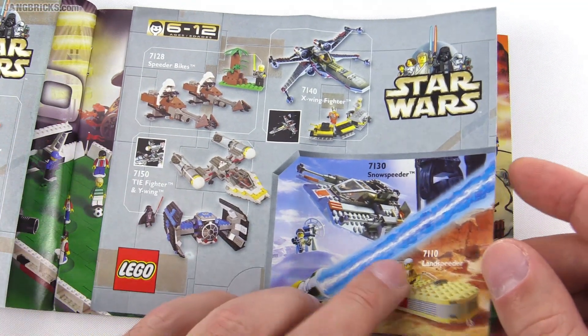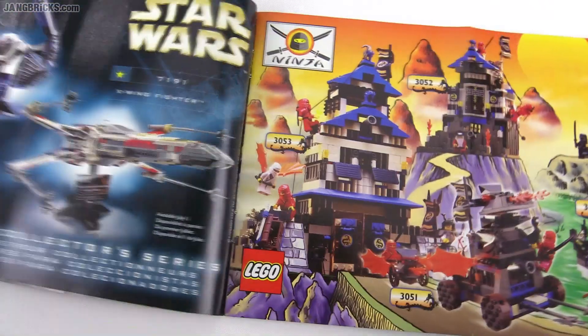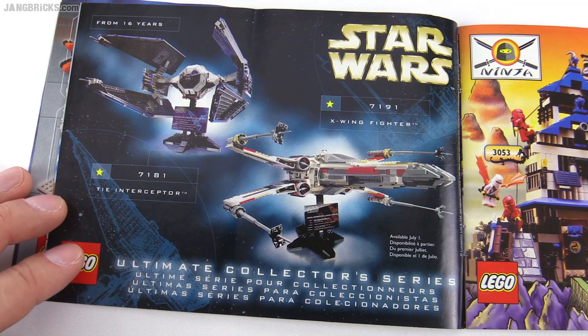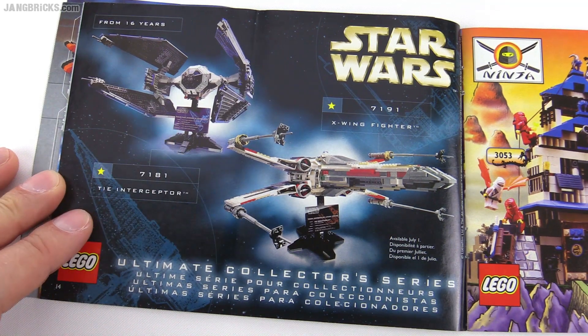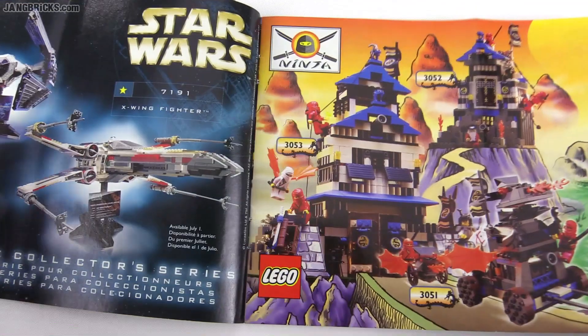I actually have no complaints about these. I think that they've done some things better in more recent days, but they still held their own. UCS — one of these days I'll get a bunch of these things. These are really cool. The TIE Interceptor used to be one of my favorite vehicles in all of the Star Wars universe.